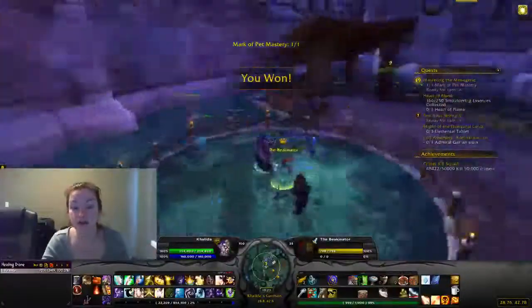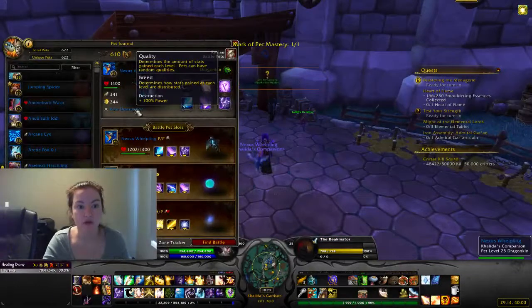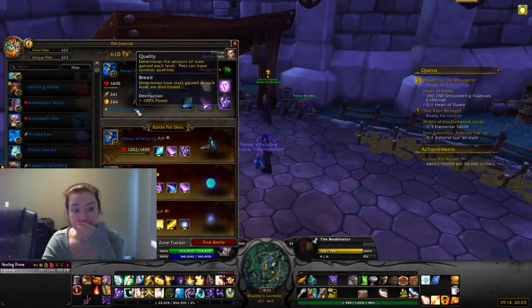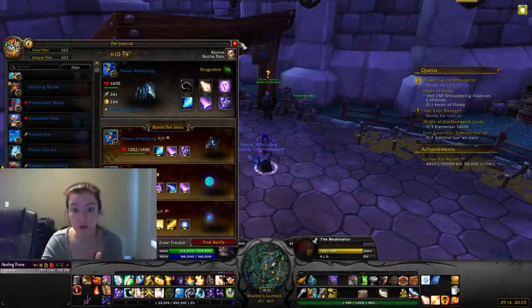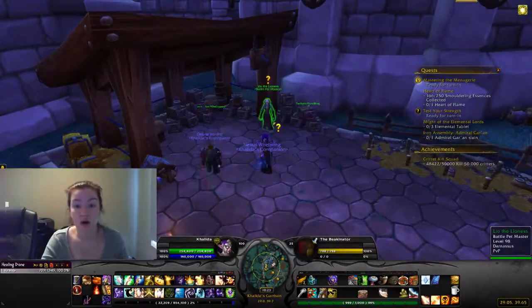Nexus Wubbling is amazing. I have the rare destruction one where it's 100% power, so it's P/P. There are three different specs you can get: health, power, or speed. If you get destruction, this will go quickly. Speed will just mean you might go first, but that is about it.